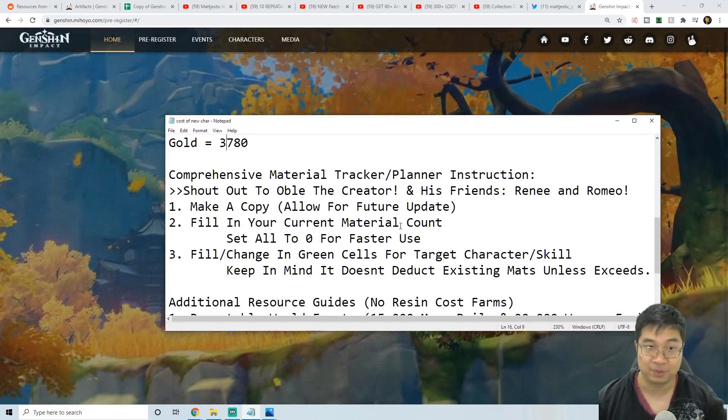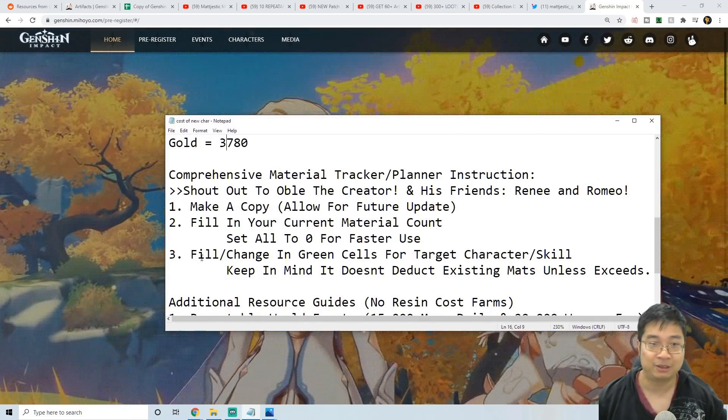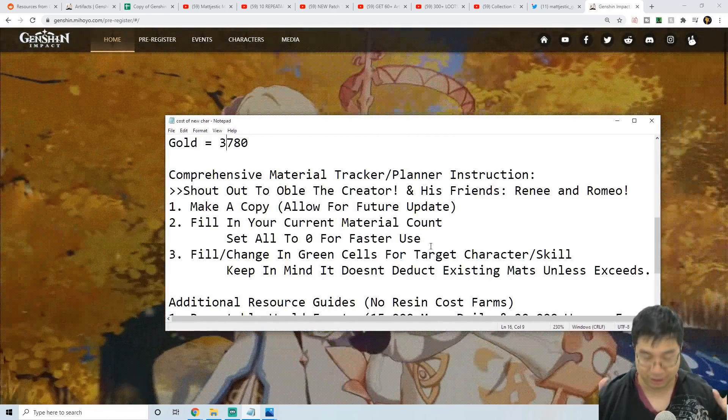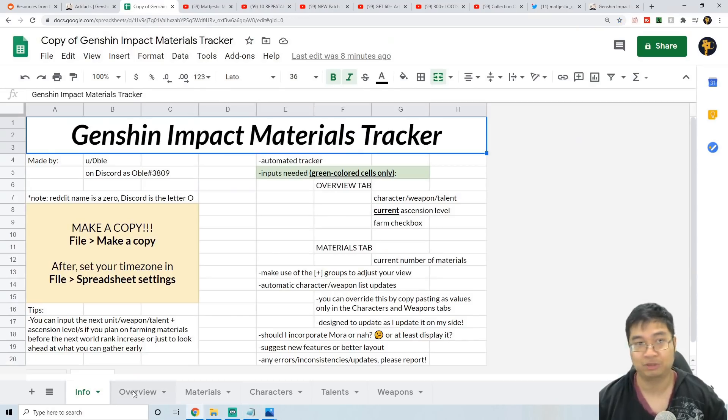After making a copy, you want to fill in your current material count if you have the time — if not, it's okay to set all of those to zero. Finally, you'll be filling in and changing the green cells for the targeted characters and skill levels. Basically, if you fill in the green cells, the rest of the cells will adjust accordingly.